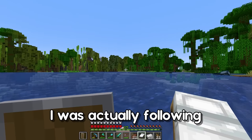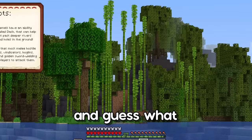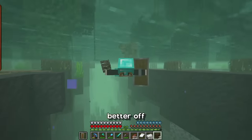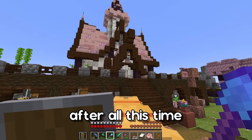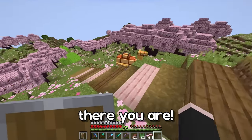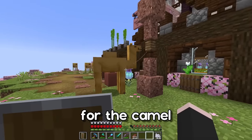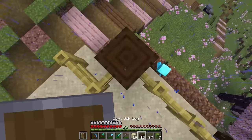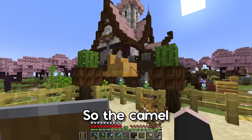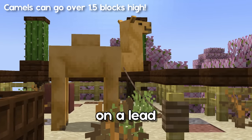I was following the coordinates to get back home so I'm taking a totally different way — and guess what, we found a mangrove! I'm really regretting going this way — I'm actually better off just swimming. Finally after all this time we are back home with the camel. I took his saddle off so he can completely relax. I still want to make a nice enclosure for the camel. Oh my god — the camel can walk over fences! Okay well that is an issue. I guess you'll have to stay on a lead for the moment.